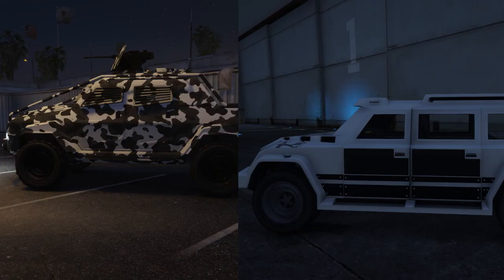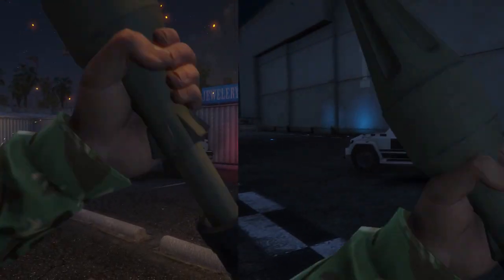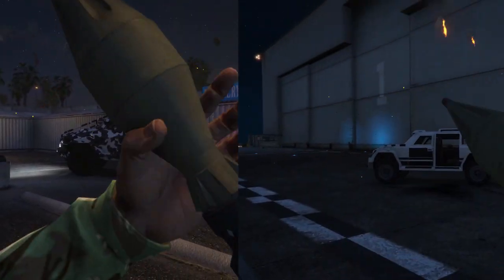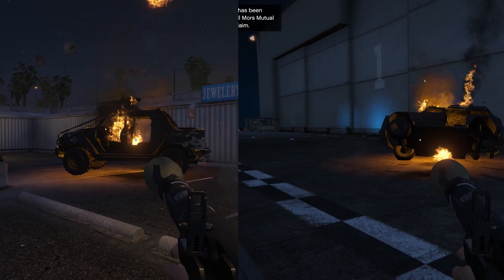For the first test, and well the most important one, it's the armour. On the left we have the Insurgent and on the right is the Night Shark. I'm going to be using an RPG for this example and let's take a look at the armour performances for each one. Now, this is very interesting indeed. These are all fully upgraded, and both the Night Shark and Insurgent's armour can take five RPG rockets each, which is not that bad at all. So armour-wise, they are pretty much the same.